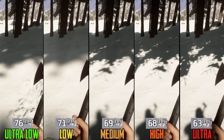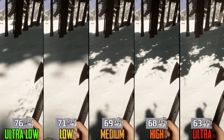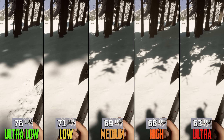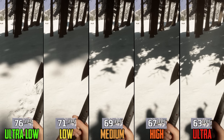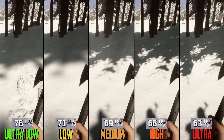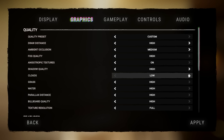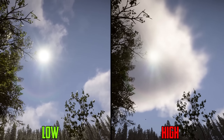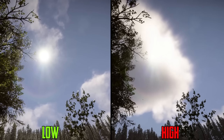In shadow quality we have a lot of options, but only from medium and higher does shadow quality improve. Performance-wise this setting is quite demanding: going from ultra low to low costs 6%, to medium 9%, high 11%, and to ultra 17%. I recommend at least medium or high shadows.